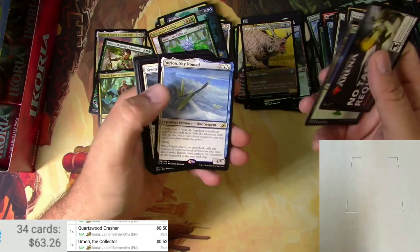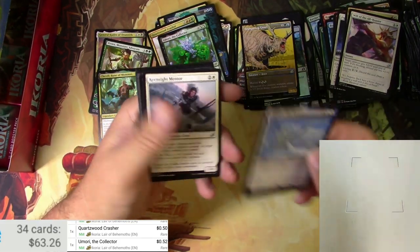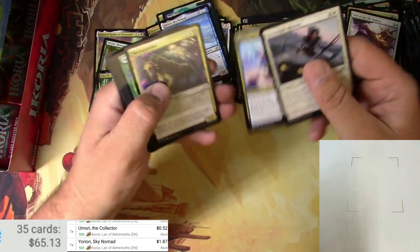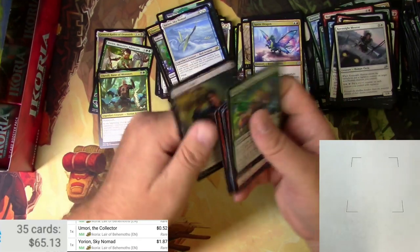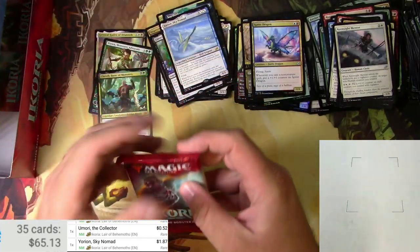The mythic — it's Yorion, Sky Nomad. Come on, we need one more mythic at least. Buck 87. Sprite Dragon is a pull-one now I think. There we go. Okay, three packs left.